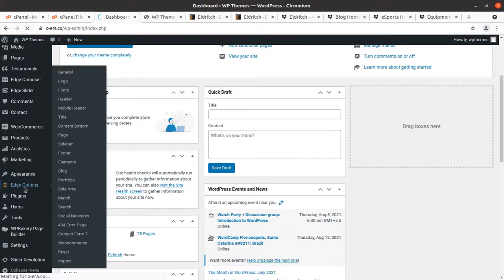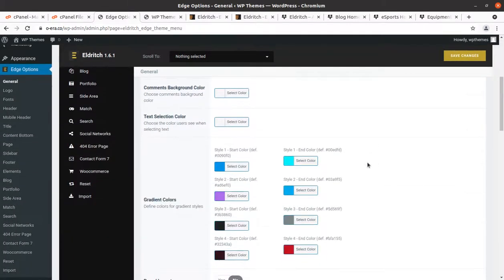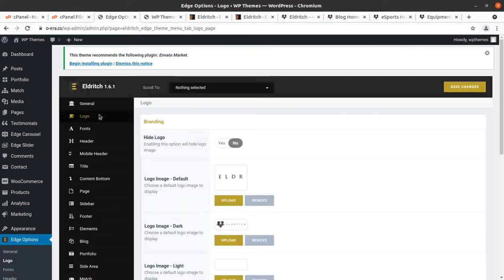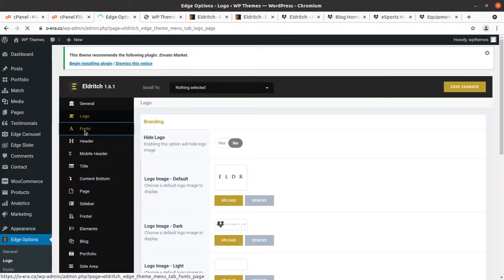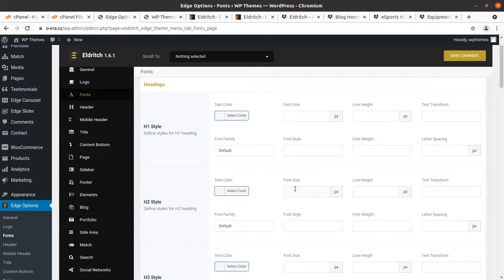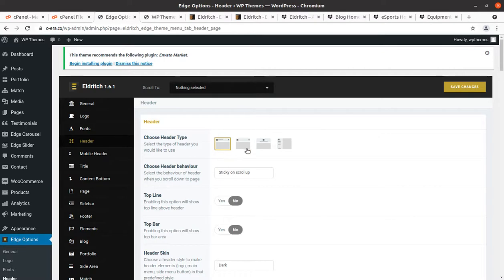Edge Options is the theme options panel which I need to show you now. This is the control panel of Eldritch WordPress theme. All settings are available — gradient colors and general settings. Logo settings include logo image, logo dark, logo light, sticky, and mobile logos. Fonts — this is a broad panel and you have all controls for your website including font families and typography.